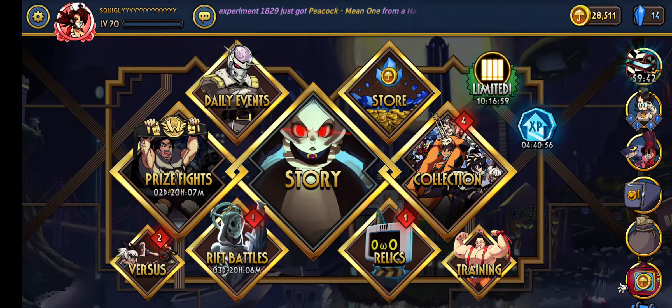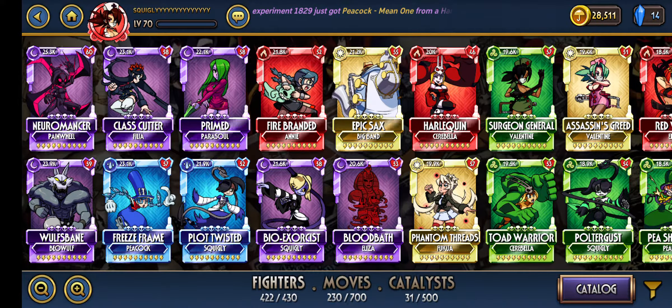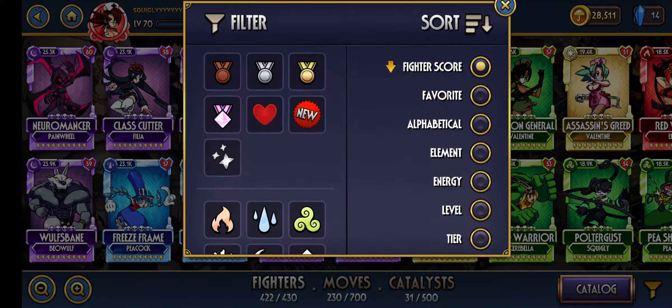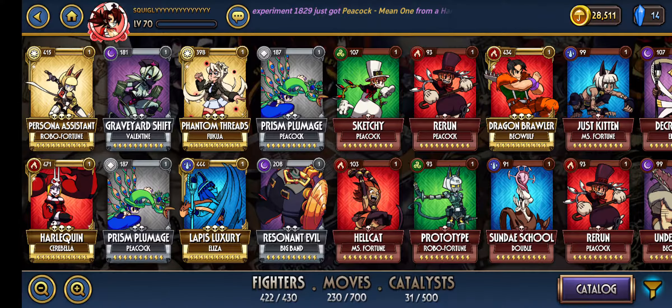Hey everyone, hope you're doing well. This is gonna be the diamond relic video I said I would put out today. I completed the price fight and got nothing out of it really. I opened the gold relic already, and that would've pushed it over to give me the diamond relic. The harlequin was from price fight, and the relic gave me a persona assistant — I already have like three of those, so nothing too new there.